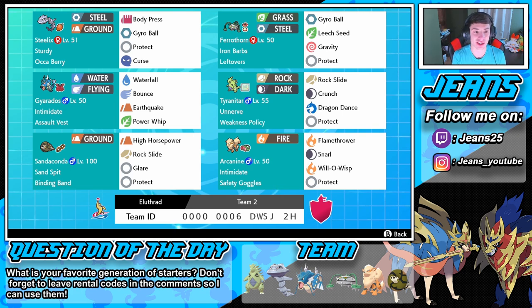Then we've got Gyarados — Gary the Gyarados — rocking that Assault Vest with Intimidate. His move set is Waterfall, Bounce, Earthquake, and Power Whip. Then we've got the Sandaconda — I love his design, it's like a snake wrapped around itself. He's rocking Sand Spit as his ability, which sets up a sandstorm when it enters and re-enters battle, which is awesome. It has the Binding Band for its G-Max move, which actually doubles the damage of binding moves like Sand Tomb and Fire Spin. His move set is High Horsepower, Rock Slide, Glare for the paralyze, and Protect.